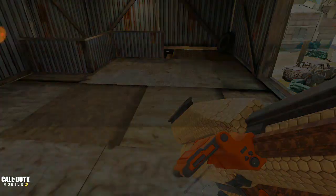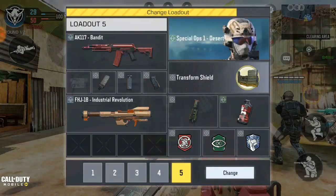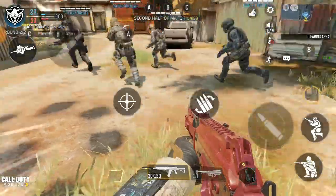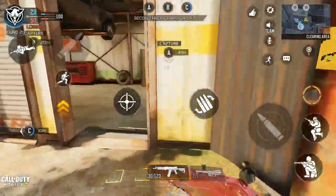Alright, so we lost the first round. Yeah, the HBR has over 150 rounds loaded, and the same goes for the AK-117 — it also comes with 150 bullets. So you know, with 150 bullets you need to take everyone down quickly.